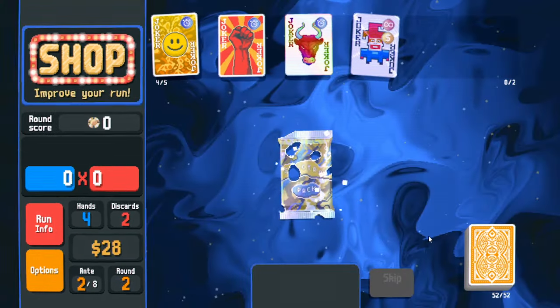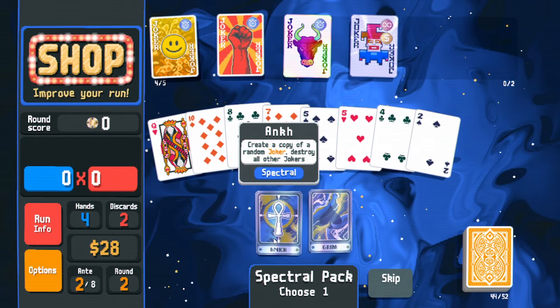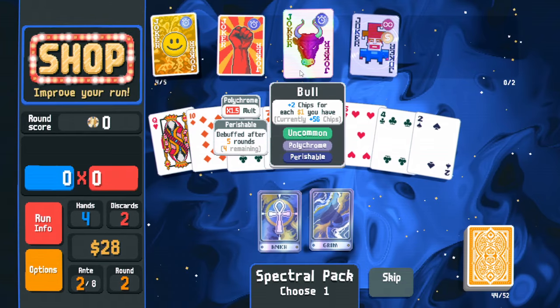Find really high-quality jokers and open the spectral pack. Oh my god — 'create a copy of random joker and destroy all the others.' That's not good. I wonder if the copy resets the perishable timer.